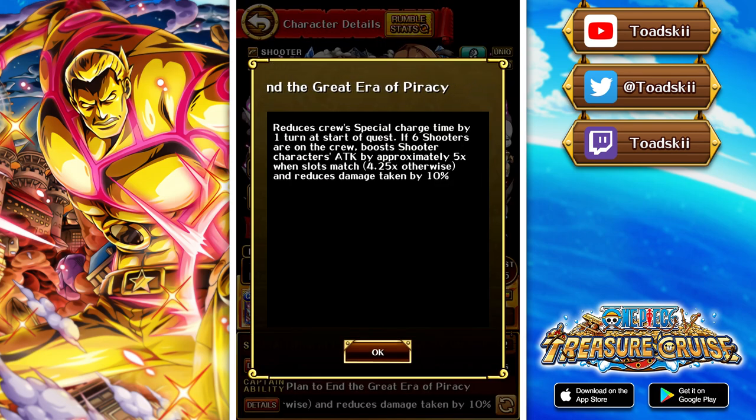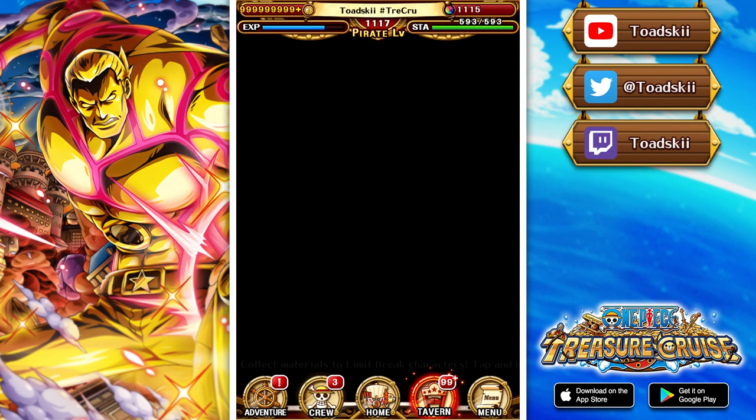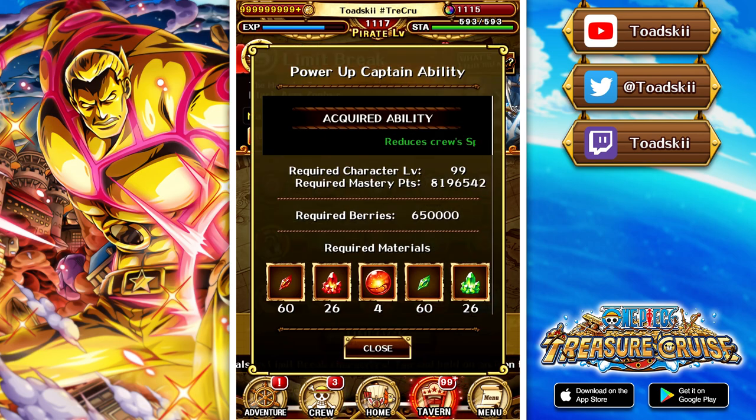He reduces cooldown by one at the start of the quest. If you have six shooters on your crew, he boosts shooters by 5x with matching slots, 4.25 times otherwise, and provides 10% damage reduction. Honestly, the base captain ability isn't really that great — you need six shooters on your team to get the most out of it. However, with limit break plus, he boosts shooter characters' attack by approximately 5.25 with matching slots, 4.5 times otherwise, and boosts their HP by 1.2.